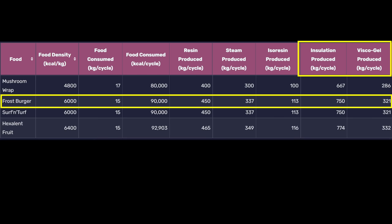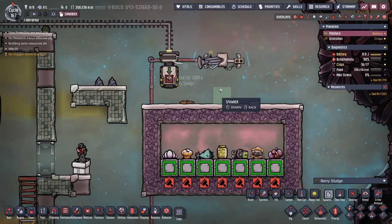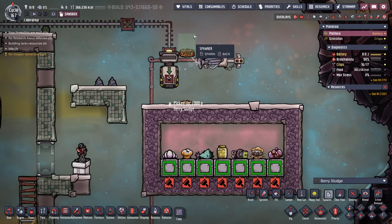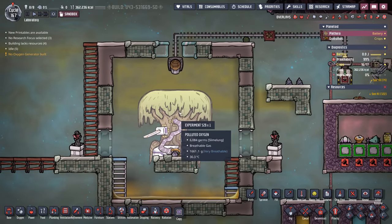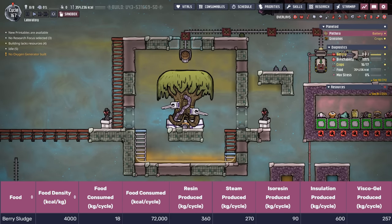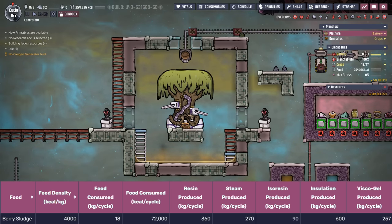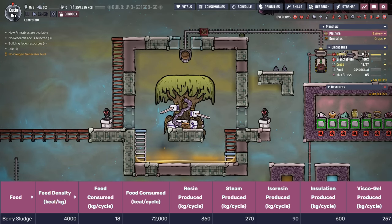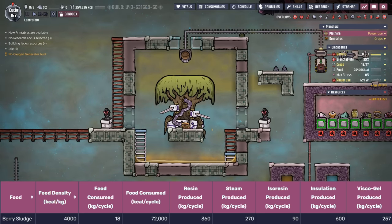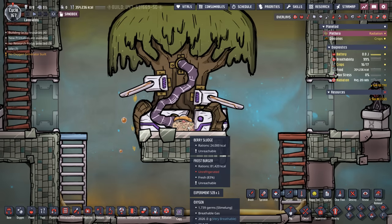Those figures aren't too bad per cycle. But if you didn't want to worry about how much food you were feeding the tree and wanted it to just keep eating and eating, you might consider berry sludge. Why berry sludge? Because berry sludge never goes off — it doesn't matter how much berry sludge you send the tree, it's going to sit there forever until the tree gets around to eating it. By looking at the chart, it's decent at 4,000 calories per kilo, enough for the tree to consume 72,000 calories per cycle, ultimately giving you 600 kilos of insulation and 257 kilos of viscogel. So I think berry sludge is an excellent idea — you can send this tree as much as you have and the berry sludge is just going to sit there waiting for the tree to eat it.